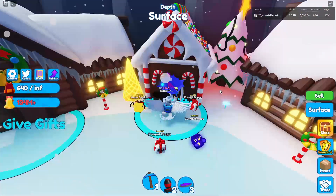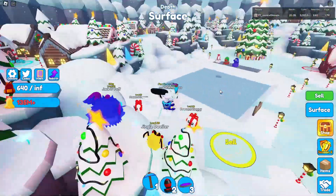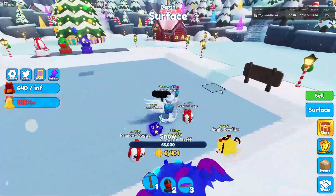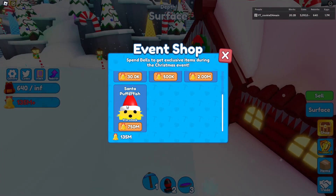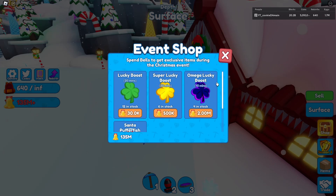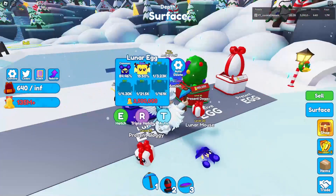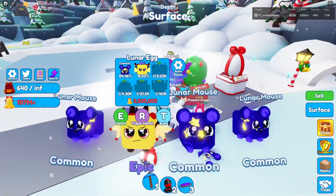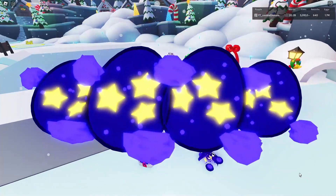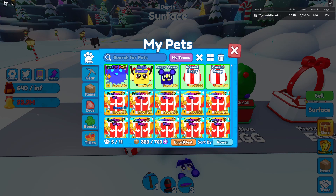Right now we have 800,000 from there, 1.9 million, 1.2 million from that. I can easily go ahead and — the update just came out — instantly get this new shop pet. Oh, the santa puffer fish, okay. If I want to spend more bells, let's see what we get from this egg. Legendary please... we got lunar mouse. But if I can get a full team of epics, that would be great because that's actually the best thing out of this egg right now.